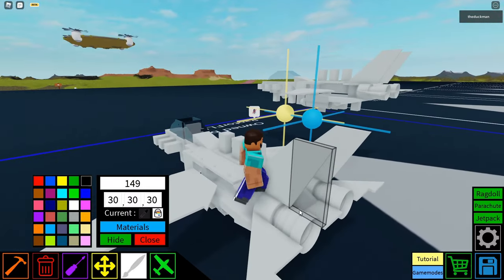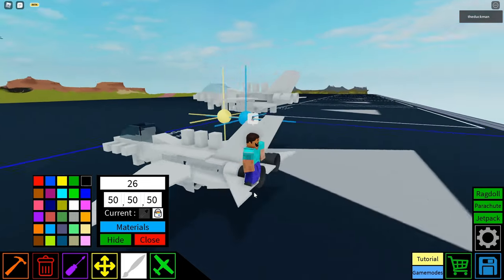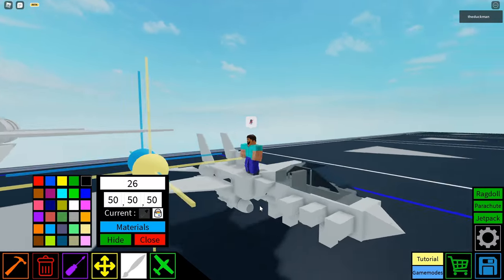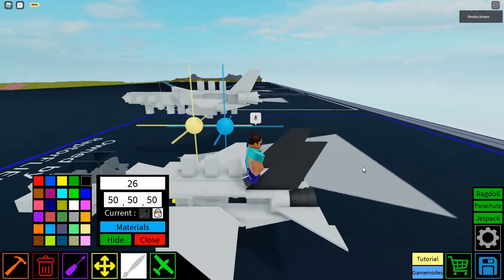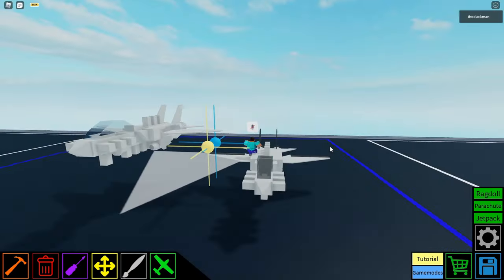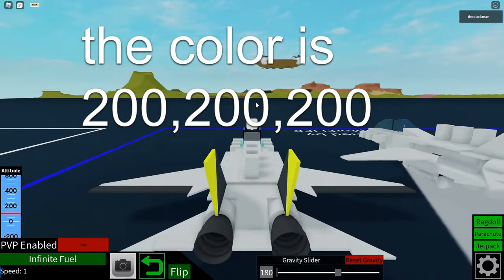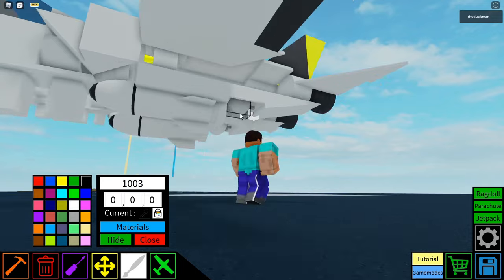Moving on to the thrusters or rocket engine in the back of our F-14 — we're going to go 50-50-50. These colors don't matter too much, that's just my personal preference. Paint those, as well as the missile tips which I'll paint black. You can paint the horizontal stabilizers black as well as these last wingtips. So you've got a nice paint job. You could choose to paint these last wingtips yellow so you have that Jolly Rogers paint job. You can also paint the landing gear a nice black color just to give it a bit more realism.